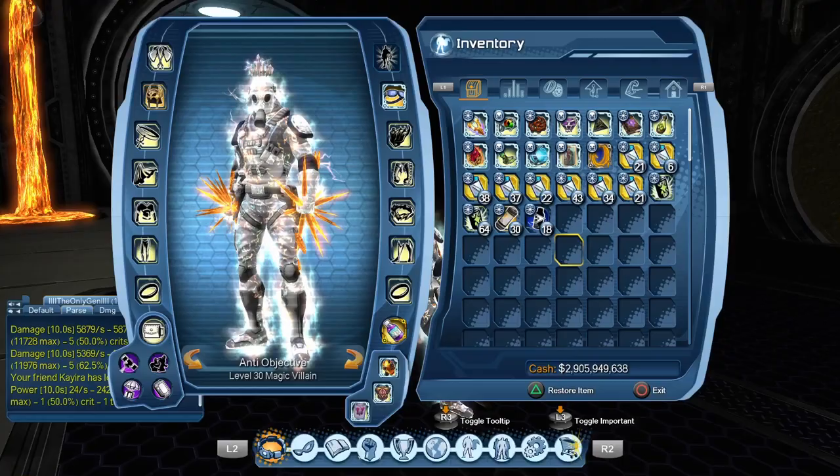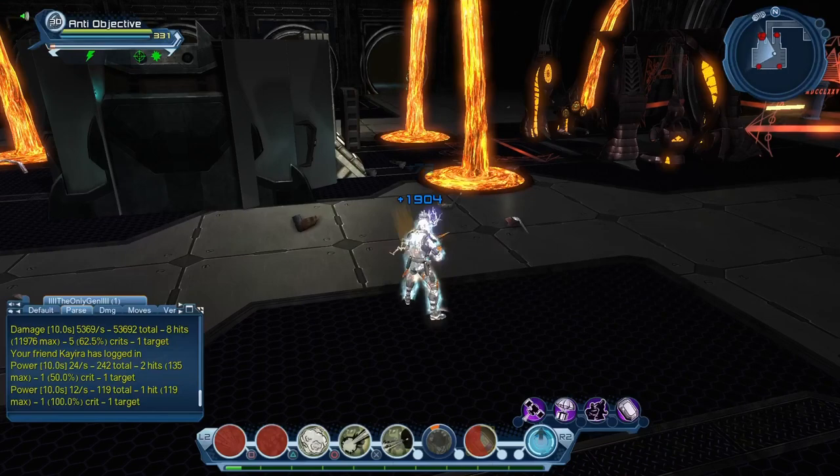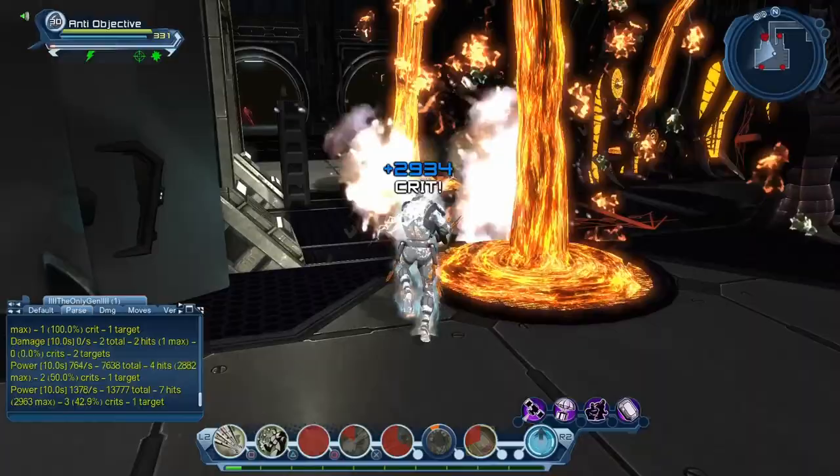The rotation: you want to weapon tap between every move. You start with a weapon tap, then Flak and Reload — that's how you start. Then do Small Package, weapon tap for Smoke, then weapon tap and Evasion. After that you skip Reload for this one and just do Flak.